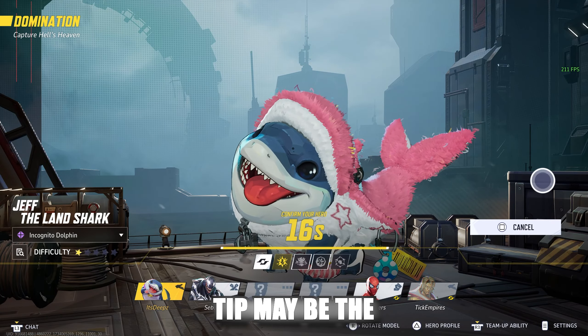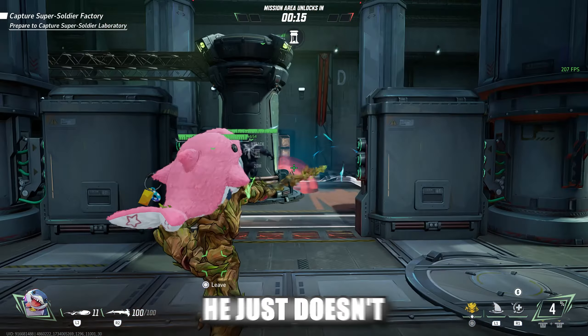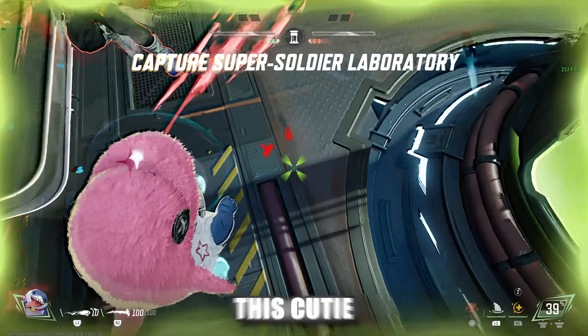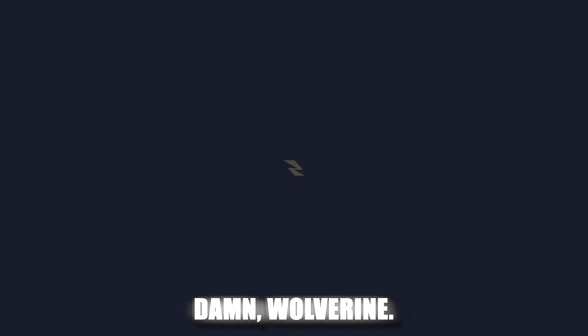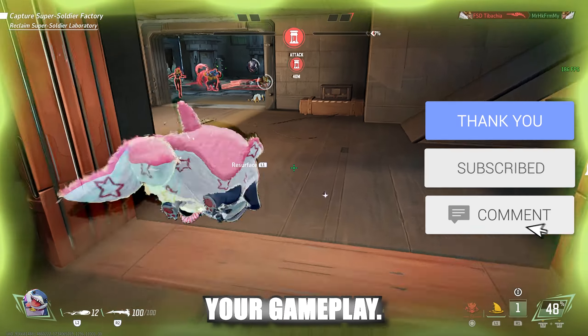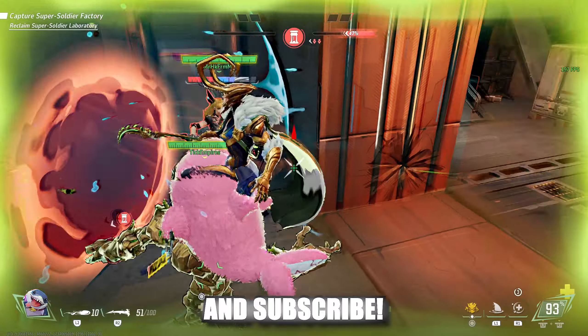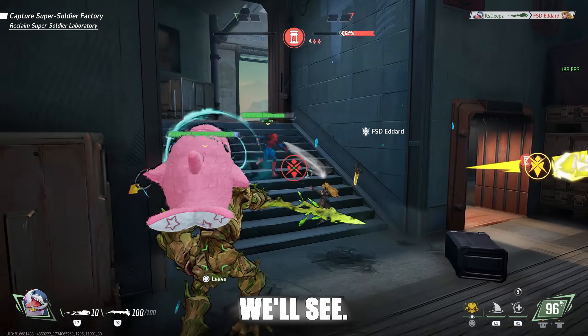Our last tip may be the most important one, and this tip is to simply never kill Jeff — he just doesn't deserve it, so just leave this cutie patootie alone. All jokes aside though, I hope you found this guide useful and hopefully you found something to enhance your gameplay. If you want even more guides for Marvel Rivals, don't forget to like and subscribe. Until next time, we'll see ya.